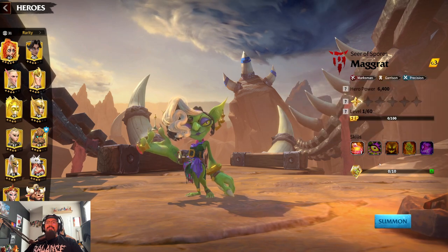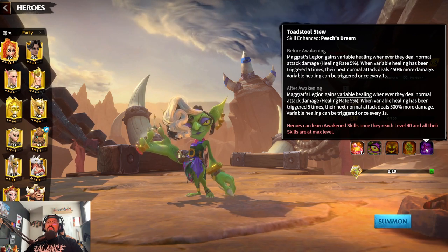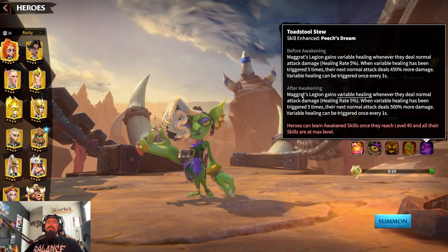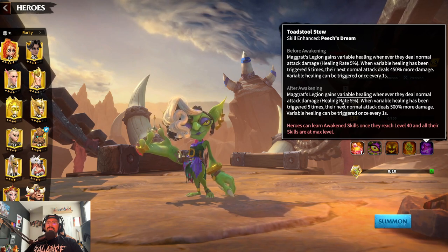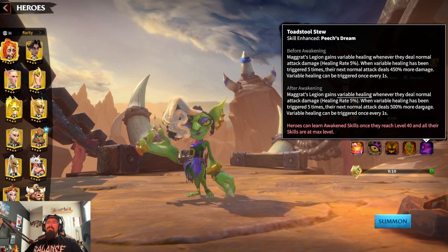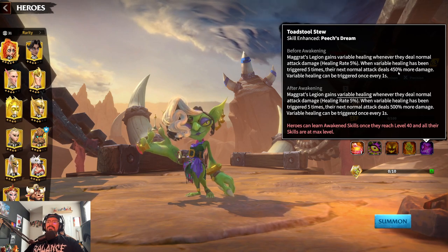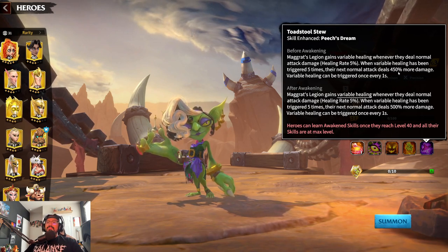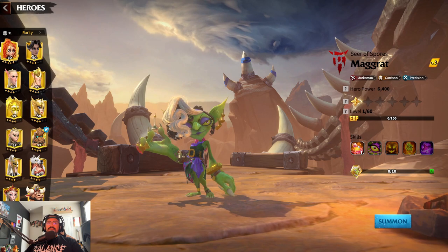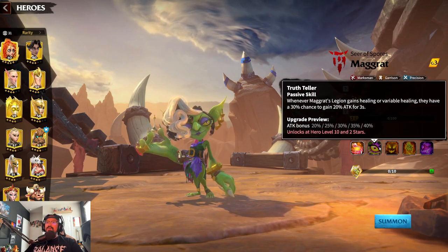Her awaken skill is Toadstool Stew: after awakening, Magrat's legion gains Variable Healing whenever they deal normal attack damage — healing rate five percent — and when Variable Healing has been triggered five times, the next normal attack deals five hundred percent more damage, triggered every second. That's a fifty percent increase to the damage proc from the base skill. Honestly, you could have her at five-five-five-one and be done — just unlock the first three skills, get them all to five, and you're set.